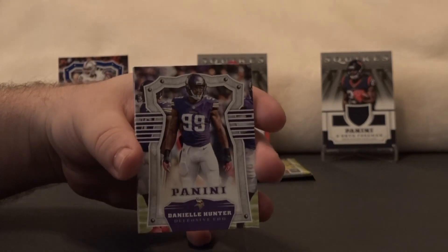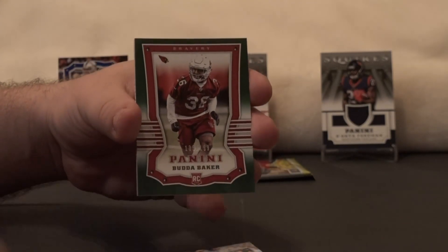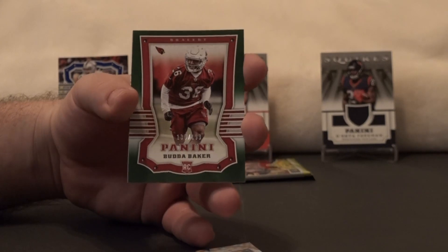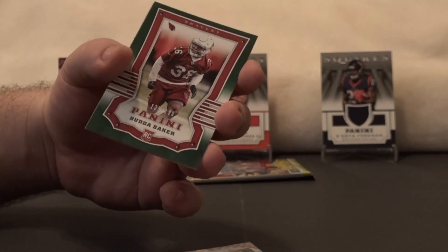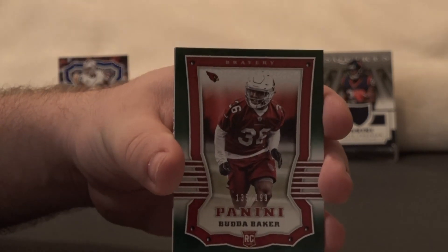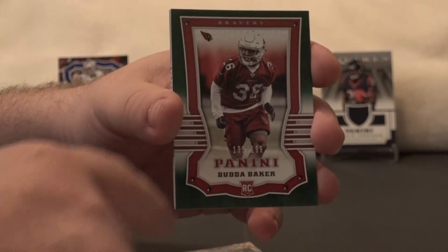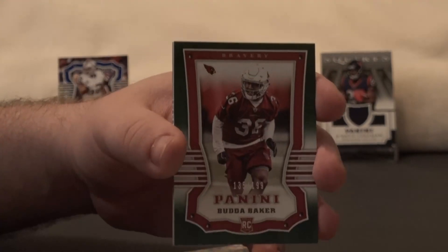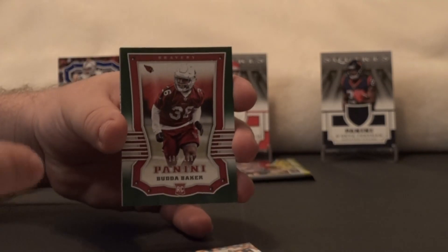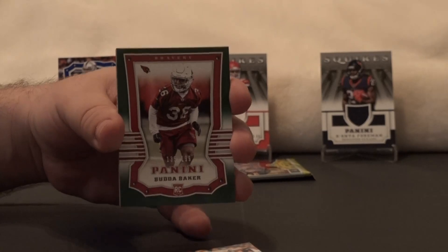We've got Daniel Hunter, Aaron Rodgers, Jameis Winston. Got a rookie card here — it's numbered! Budda Baker, 13 of 99. You can see it there. The border on the numbered ones is a different color — that's how Devin knew as soon as I pulled it. Also a rookie card, which means I got the numbered one and the hit in this box as well.